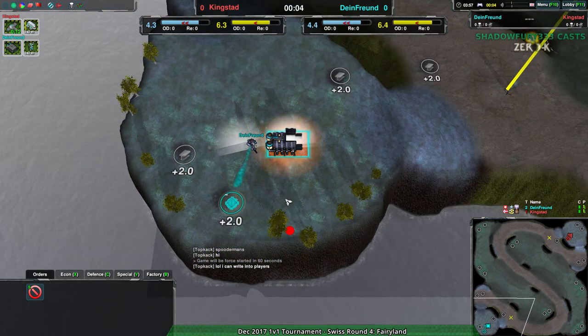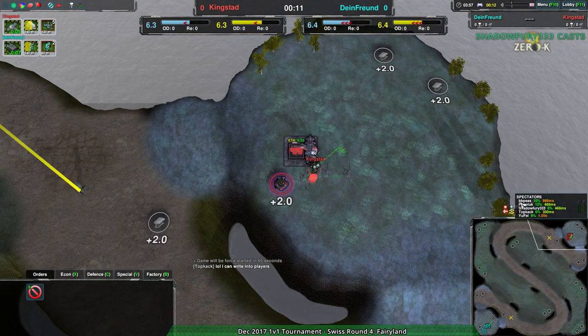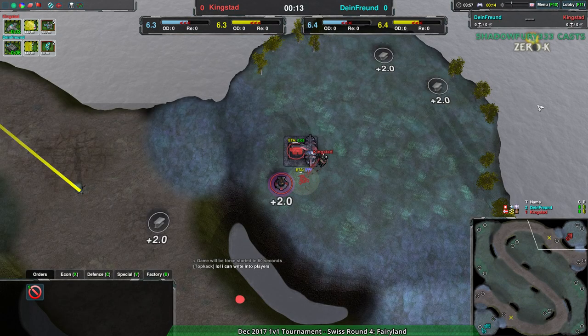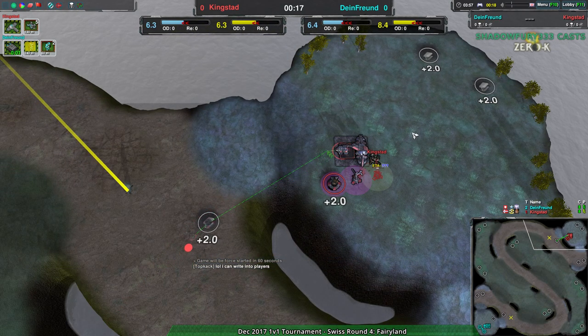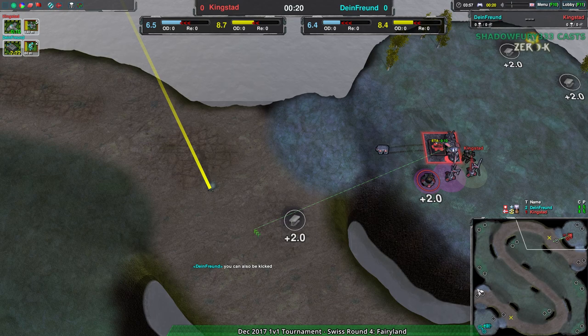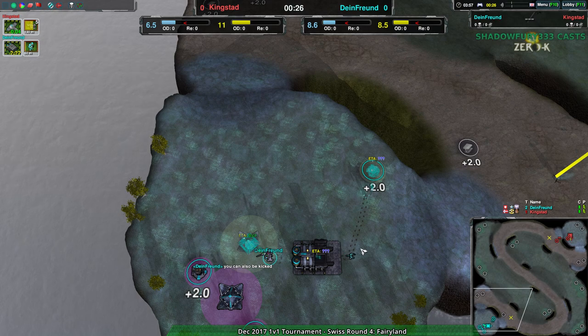You realize the stream is delayed, right? Your opponent's not going to see what you're doing until way after you do it. A trick like that would make sense if you're dealing with potential for players to actually see what you're up to, and then you just flick into the factory as you did — but that's not really necessary here.